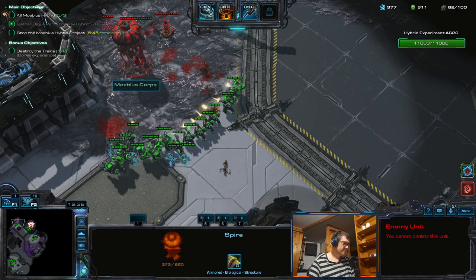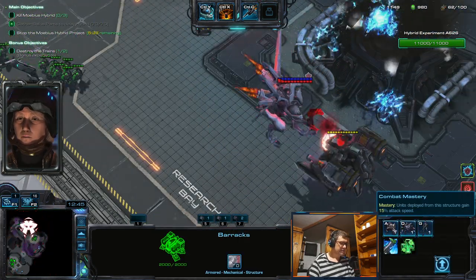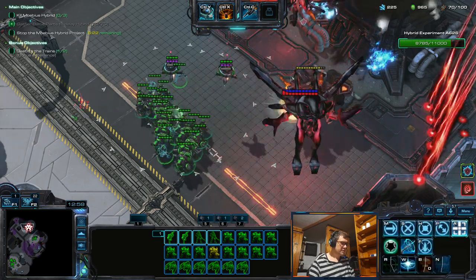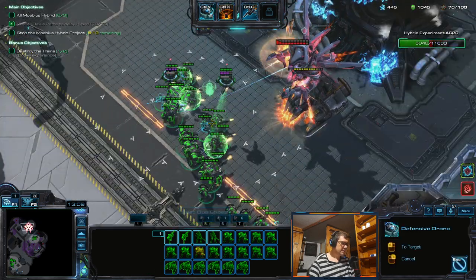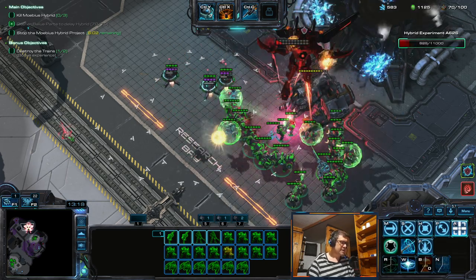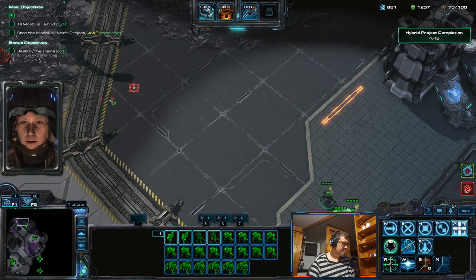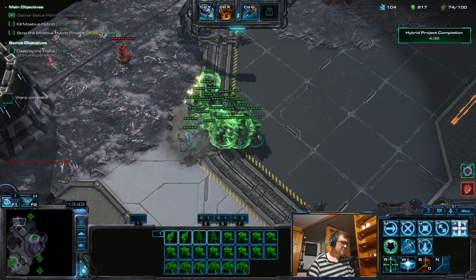Let's see how long it will take for this to die - well, not too long. More dudes. Let's get a few of these things here to protect me. Another one - plenty of these and they cost only 50 minerals. Now this is polarized - but you can see that hybrid died in very short time. I think if I don't lose units I'm gonna max pretty fast. I will not get rid of my workers because Griffin is still good.